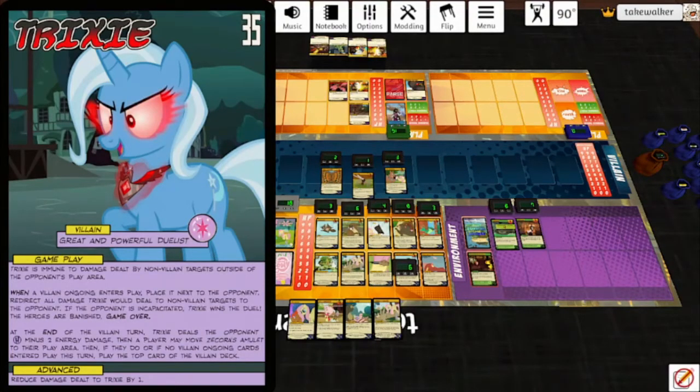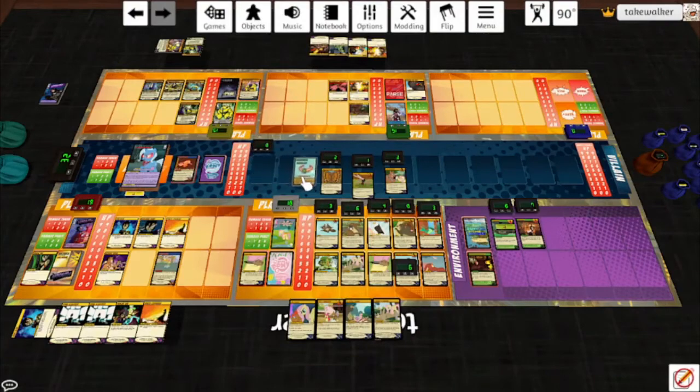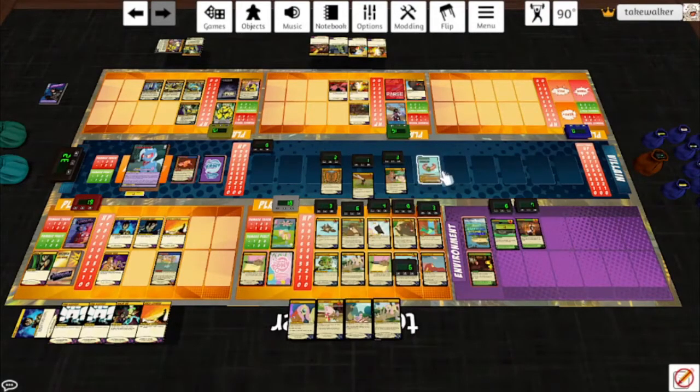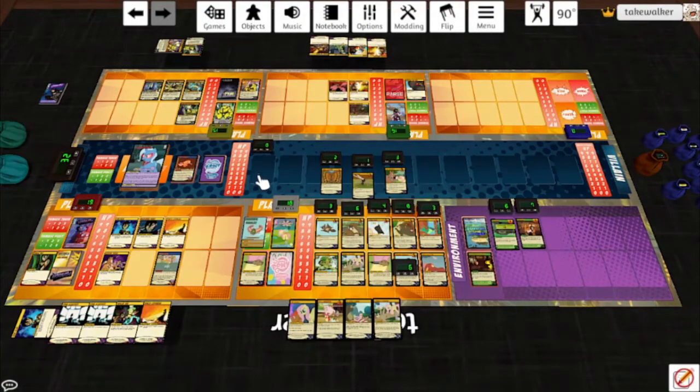She flips to the Great and Powerful Duelist. Trixie is immune to damage dealt by non-villain targets outside of the opponent's play area. When a villain ongoing enters play, place it next to the opponent. Redirect all damage Trixie would deal to non-villain targets to the opponent. If the opponent is incapacitated, Trixie wins the duel — the heroes are banished, game over. At the end of the villain turn, Trixie deals the opponent 2 energy damage. Then a player may move the Alicorn Amulet to their play area. This flips to Zecora's Amulet — it is no longer a target. The hero next to this card is Trixie's opponent. The first time each turn a player would play a card, use a power, and/or draw a card, they may have the opponent do it instead. So this goes from trying to wrest the amulet away from her to beating her in a one-on-one duel — and it's Fluttershy who has to do this.